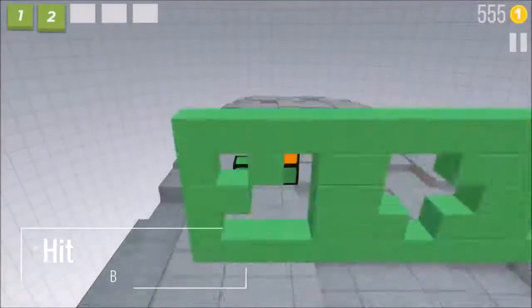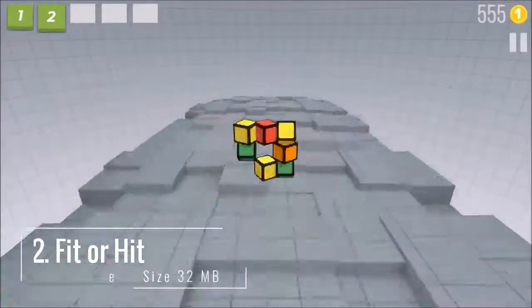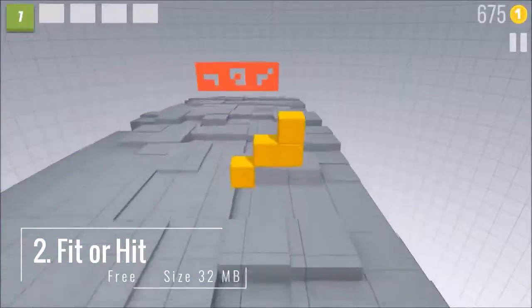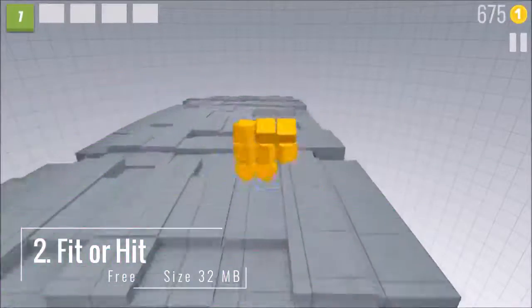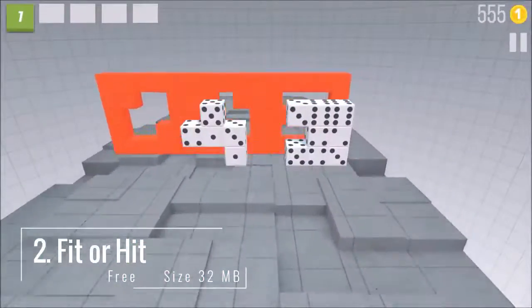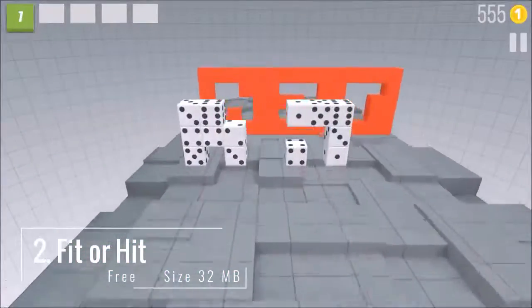2. Fit or Hit — a very challenging game where you pass through walls by fitting the blocks in the right hole. You can choose between two game modes, with multiple levels ranging from easy to hardcore. Each level introduces new game mechanics.